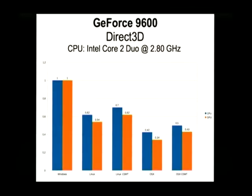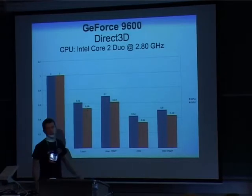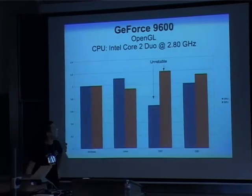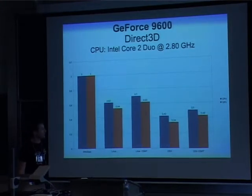The Direct3D results with Wine are pretty similar — about 60% with plain Wine. One thing that was noticeable was that on this old system the improvements from the command stream were a lot smaller than on the new one, which is a problem I still have to figure out. And if you combine a bad OpenGL result from OS X and add Wine's inefficiencies, you end up with pretty terrible performance at the end.